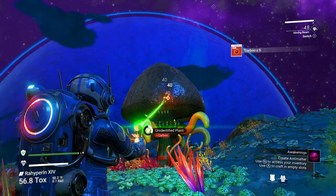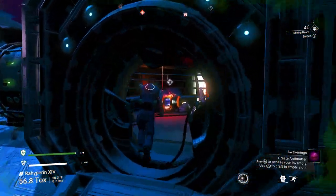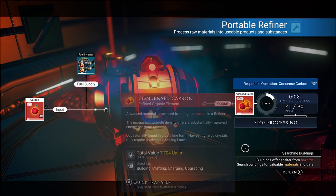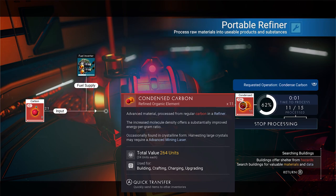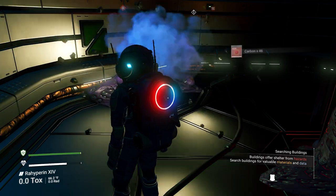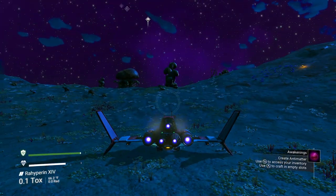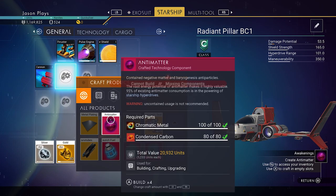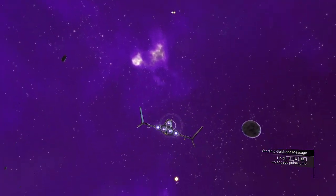On permadeath that would have been the end of the playthrough because it would have just deleted my save. Thankfully we're playing on survival mode, so it just gets rid of your items. Holy cow. We're going to need to make some condensed carbon. We need 100 of each. I can't believe I just lost all that stuff. Put some more in. Give me all of it. We're also going to need ferrite dust and oxygen to make our housing. I can't really get oxygen here — I'm going to go to the space station and buy some stuff.